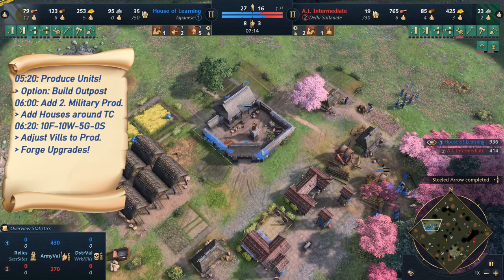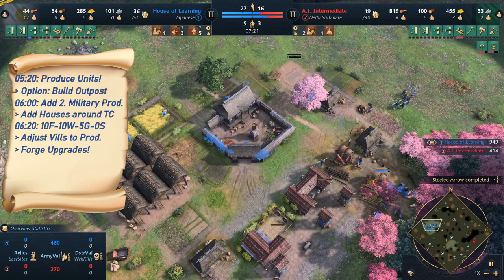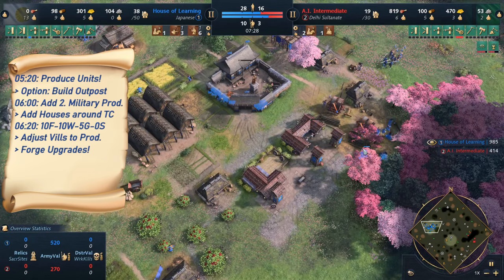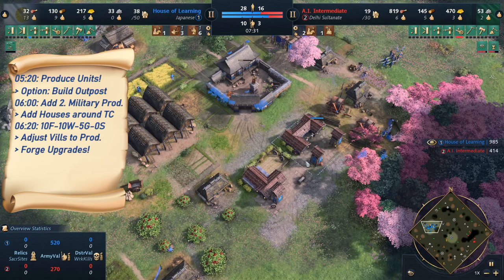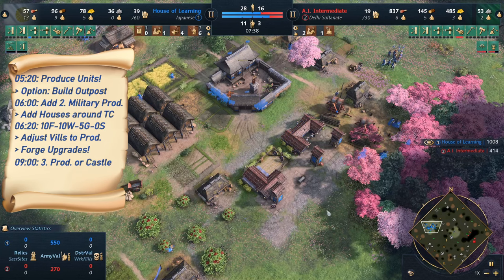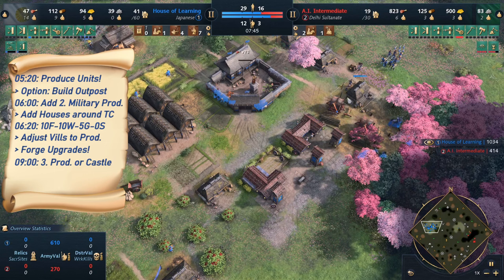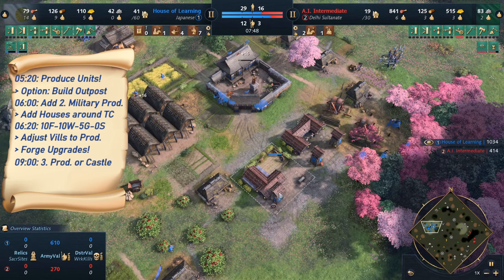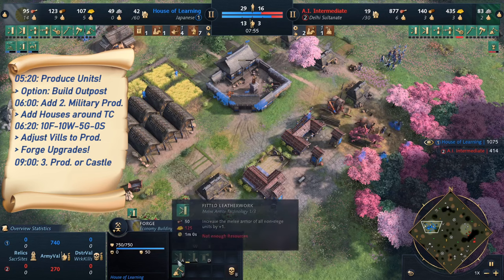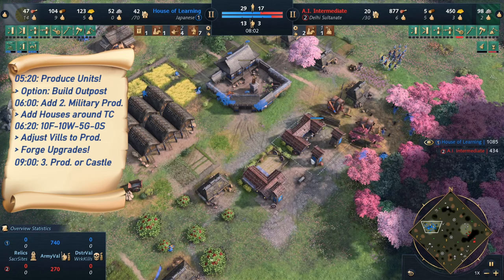If you're not making archers but instead going for horsemen or even double barracks — which you can definitely do with Japanese — you would eventually move three off of wood once you have enough production buildings and houses, and move them to food. At this point I have the eco upgrades. It's not really worth getting Specialized Pick yet because we don't have enough villagers on stone or gold. So I'm starting to get all the forge upgrades continuously, adding onto farms, building a couple of houses, and making more houses because I want to produce a lot of units. More production will be viable at roughly 9 minutes where you can add a third production building, or choose to go Castle. It's also really easy to transition to Samurai from this point once you have a couple of spearmen, since you'll already have your important forge upgrades and all the gold you need to go into Onna-Bugeisha or Samurai.